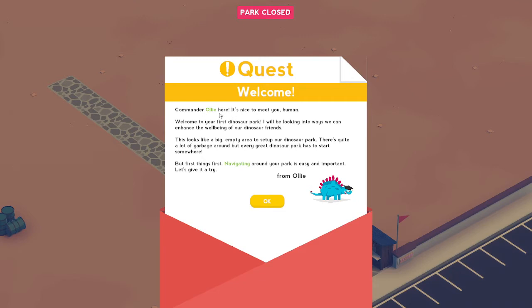Commander Oli - nice to meet you human, says this Oli. Welcome to your first day, first dinosaur park. Looking into ways we can enhance the wellbeing of our dinosaurs - yes, definitely what we want to be doing with our dinosaurs, is making sure they have their wellbeing. So let's get into it, shall we?